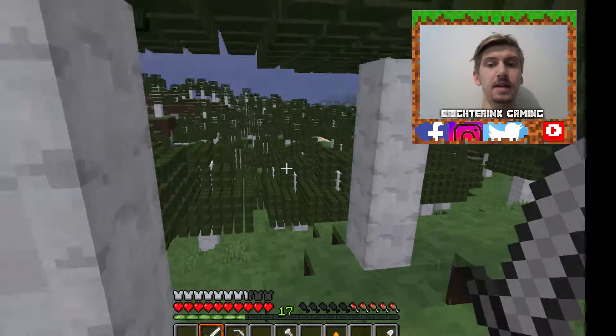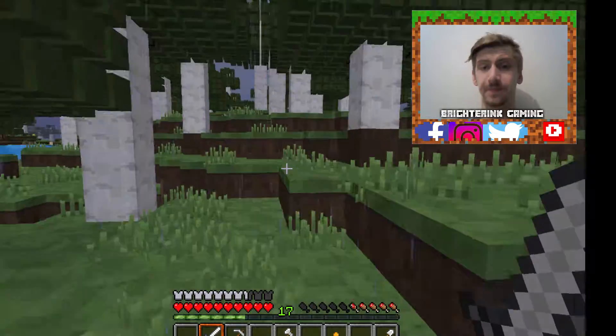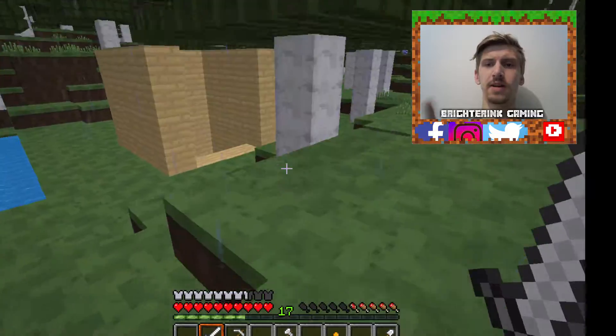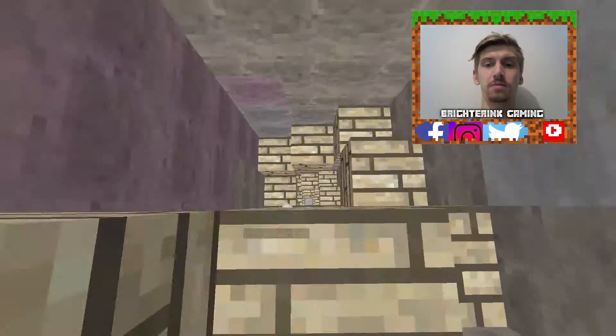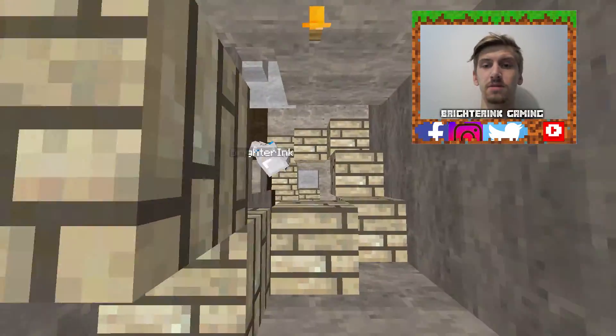This clip here is just showing you how I get to my mine. I've tried that in a different texture pack. Here it's just showing you what the mine stairwell down looks like complete, so it goes all the way down to the bottom.